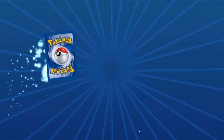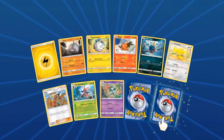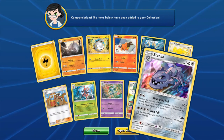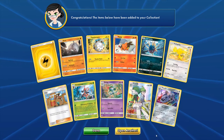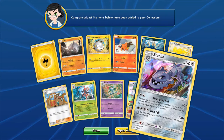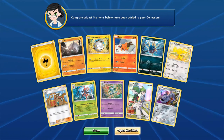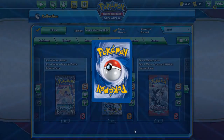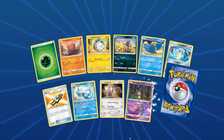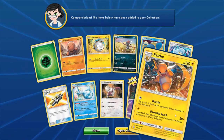I wonder if the game knows certain cards are worth more than others, so it doesn't give you the card you want because of that. The Bunnelby GX, the Steelix GX. I almost lost to this Steelix the other day and I was pretty annoyed by that. But it was a different Steelix — it was 80 damage and then you flip two coins, and if both are heads it does 80.